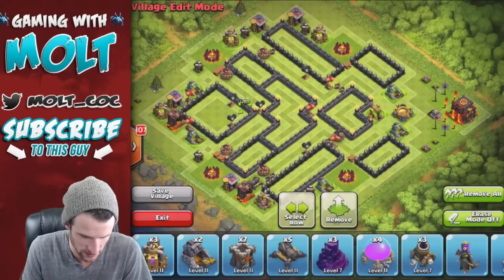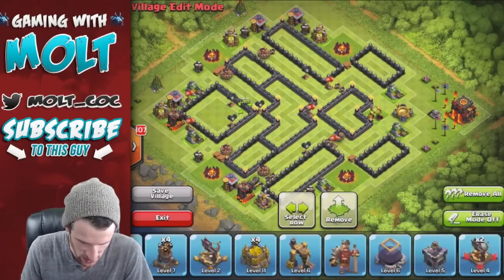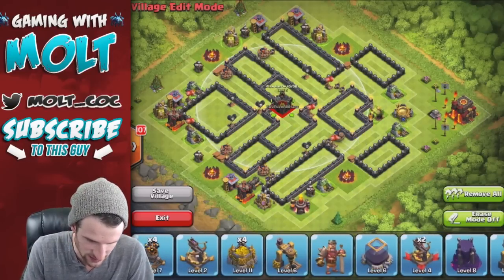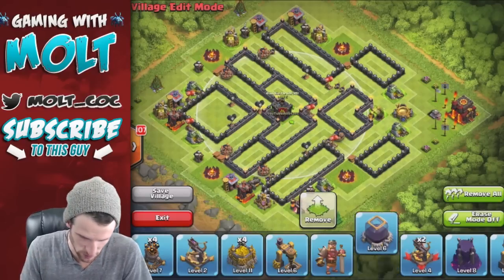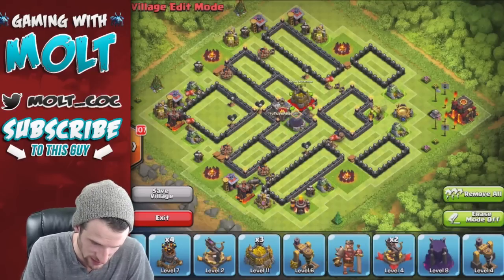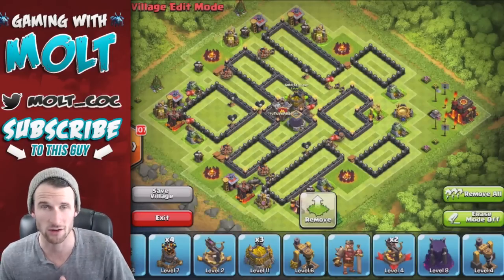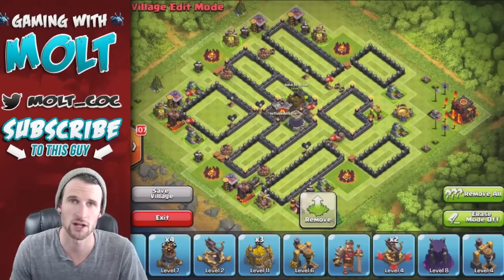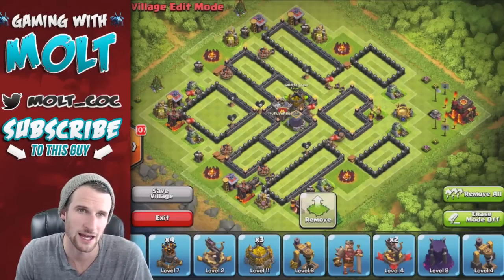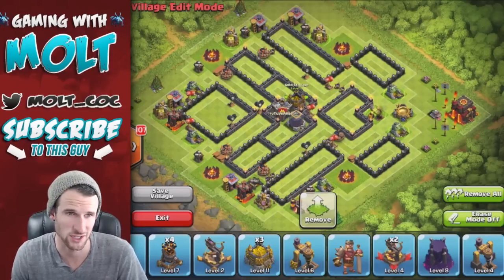I'm looking at it over on the side right here, but we'll go ahead and start in the center of the base. Obviously we've got our clan castle centralized, because that's super super important. Then our dark elixir and our gold, because we want to protect our gold most of all in my opinion. I am trying to upgrade walls and so on, and dark elixir for troops and trophy pushing.